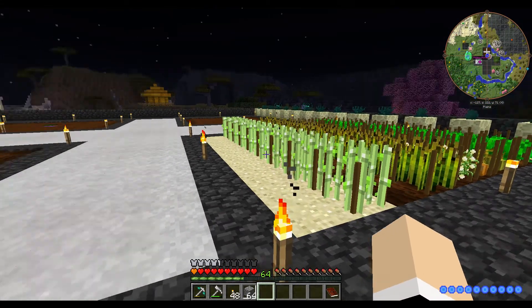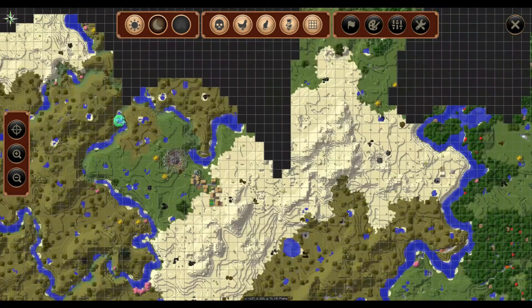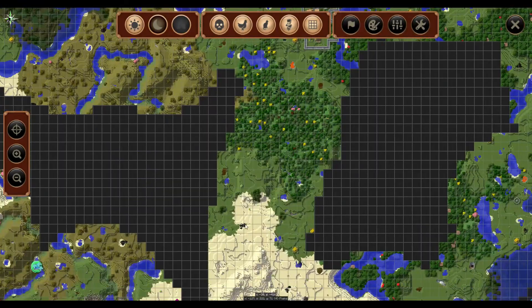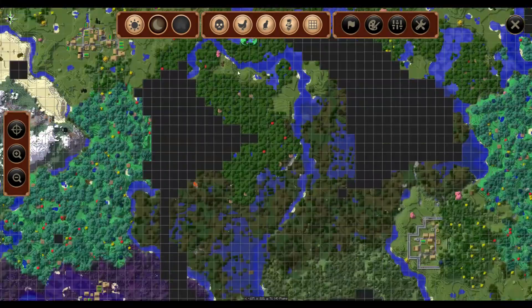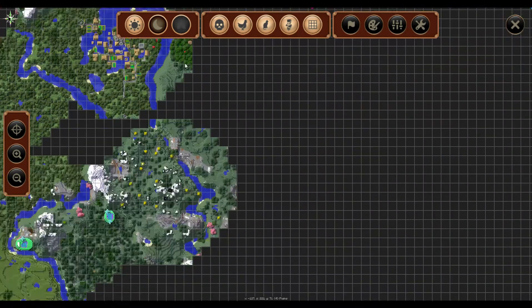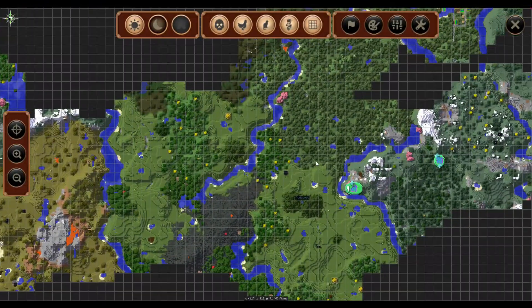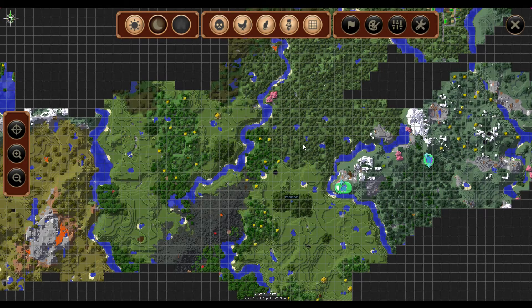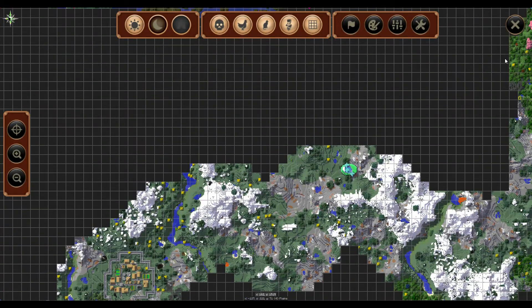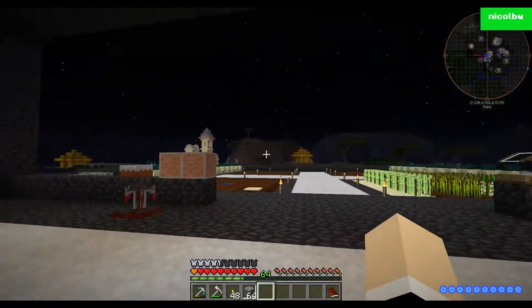I also went out and traveled fairly far away. I went north to try to find a new ravine, then went south trying to find trees. I found redwood trees because I opened up all of this stuff — the really tall redwoods. Anyway, I was trying to find the greatwood trees with the cobwebs on them so I could get some more enderpearl seeds. I ended up getting a bunch more, which is awesome. So now I have doubled my enderpearl production.